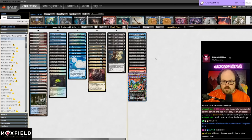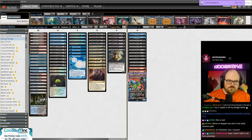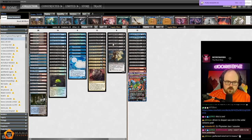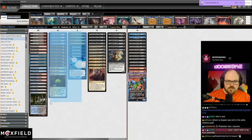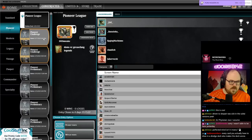Chat suggests playing the new Jace for self-mill. We're talking about Jace, Perfected Mind — I think that's a little too slow. This is really the only card in the deck that costs three mana; Silver Smog Ghoul and Amalgam come back for free, so this is effectively a two-mana and zero-mana card respectively. We're only on 20 lands so I don't think we can afford more three-drops.